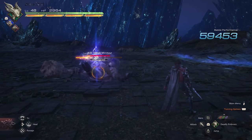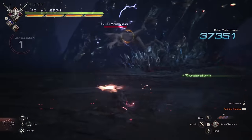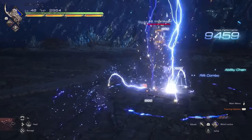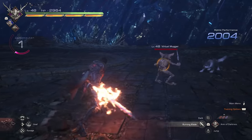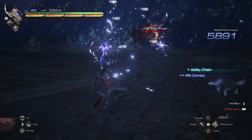Whilst we're on the topic of Ramu, his Thunderstorm move — the one where he twirls his staff and throws down a few bolts of lightning — is actually able to juggle enemies with the twirling animation at the very beginning. You just have to get the spacing right and ensure that you're under an enemy that is currently in mid-air. Does it do a lot of damage? Not necessarily. Is it stylish? Almost certainly.